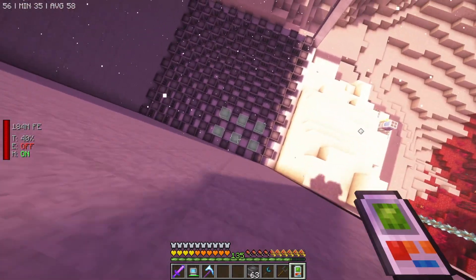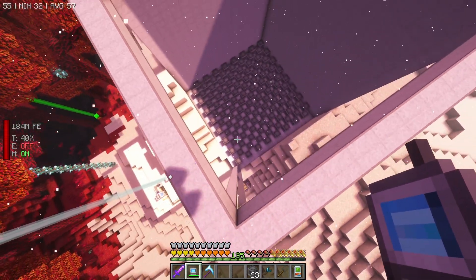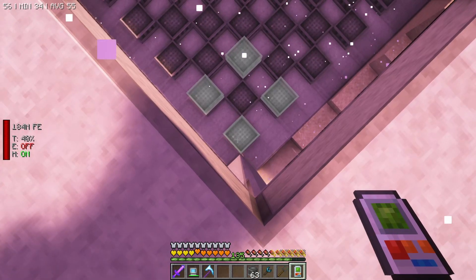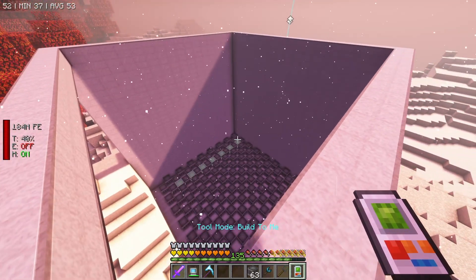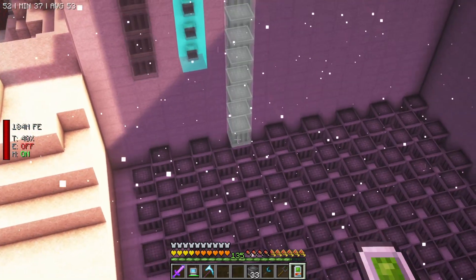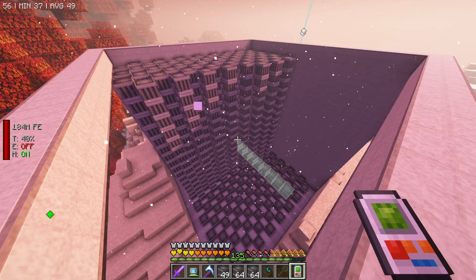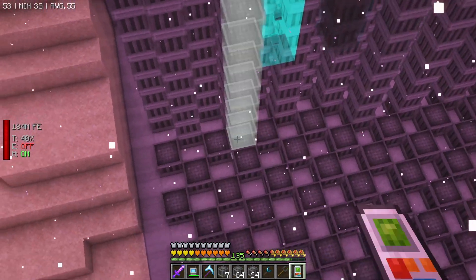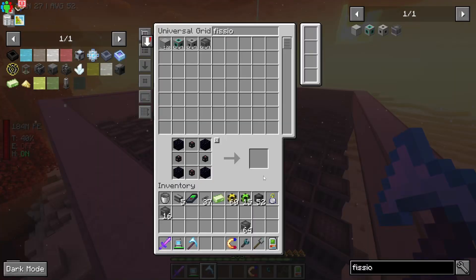We now have a checkerboard - it's beautiful. Where do we go from here? We have a surprising amount of options. I could spam click all the way up, or I can do the build-to-me function. I should be able to go one block lower than the height and click on all of these - it will build the perfect height. Actually I think we want to go one further down because the control rods need to be one lower. That's going to be annoying breaking that stuff but it's fine.